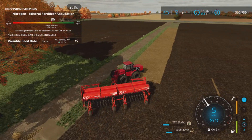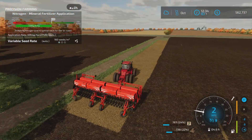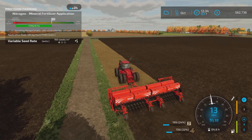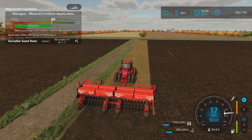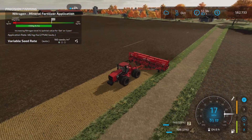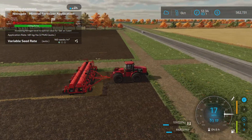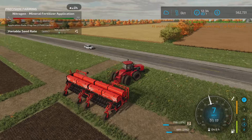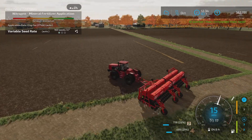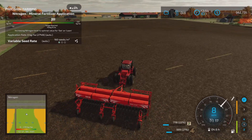When he backs up they'll go around, and then turn back when he starts moving forward again. I've had those kind of wheels cause problems with other mods in the past, but not this one. We'll let him go and come back when something interesting happens. We're coming around for our last strip and I've seeded and fertilized this entire field without having to refill seed or fertilizer.